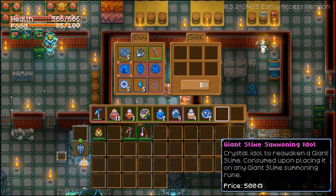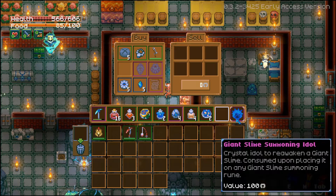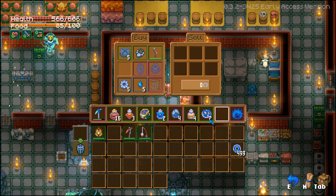It says: 'Crystal Isle to reawaken a giant slime, consumed upon placing it on any giant slime summoning rune.' I can see how that could confuse a lot of people. You just purchase it from the second vendor for 500 ancient coins.